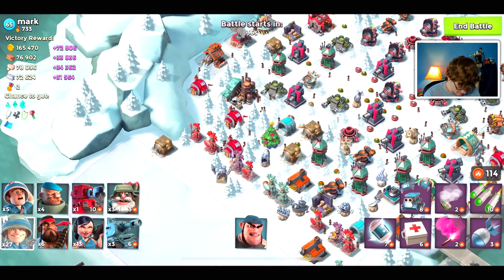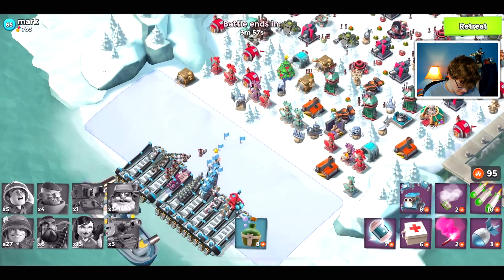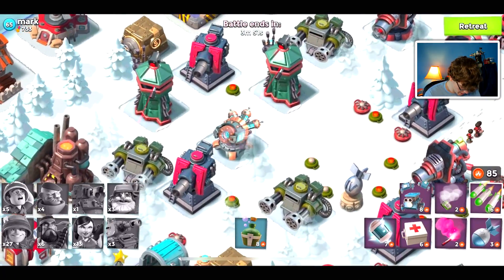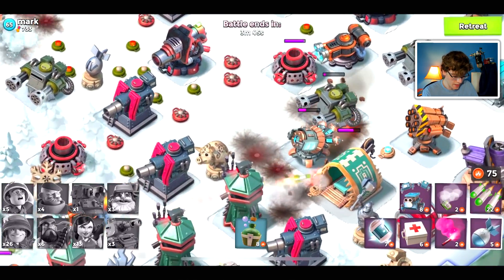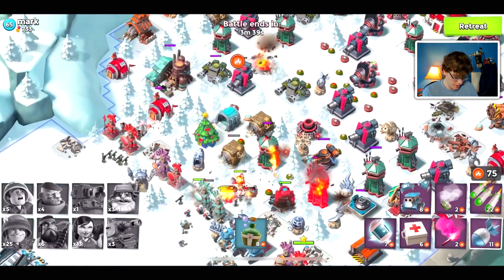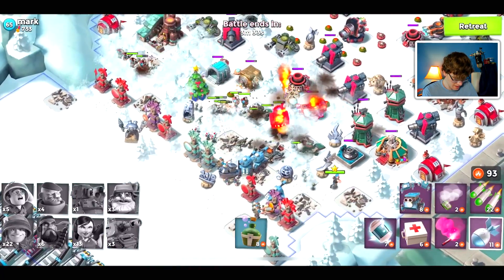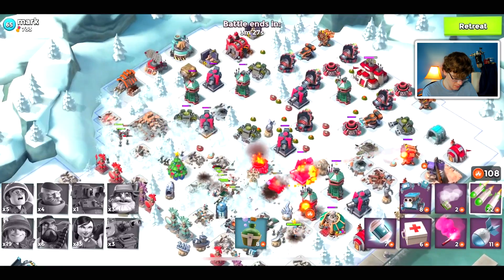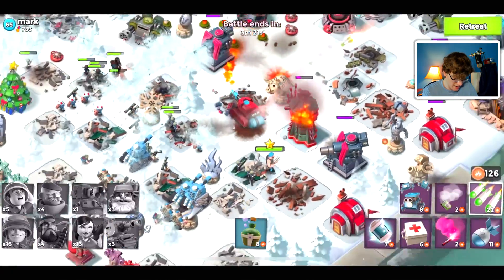I kind of just clicked on a random base for our final victim — or it could be that I'm the final victim, we don't know yet. We throw a barrage onto the shock launcher and another one onto the other one too. This base is kind of tanky with those ice statues, so that's gonna be a little bit stressful. But taking out those shock launchers, the only thing I really have to worry about is the boom cannons hitting my tanky units.